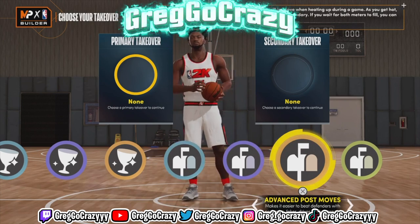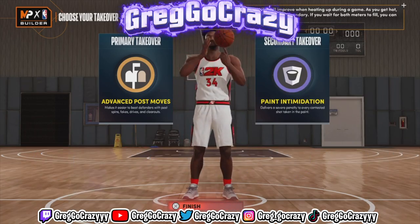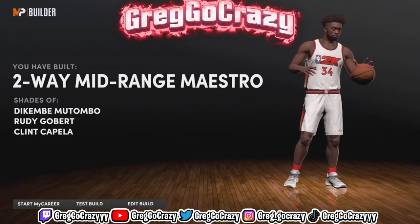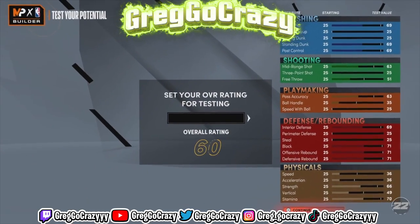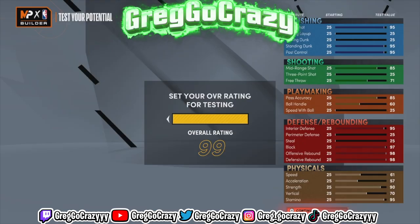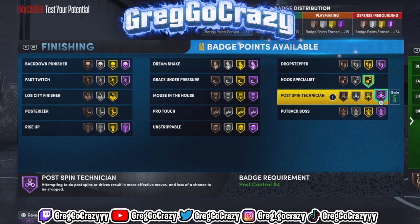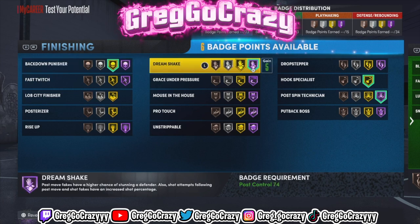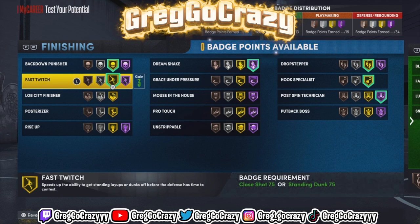For the takeover, I gave Hakeem this build advanced post moves, because he was a big post player, and also paint intimidation because Hakeem was a protector. The build title comes out to a two-way mid-range maestro. I don't know why they compared this build to Rudy Gobert or Dikembe Mutombo, because those guys weren't really best known for mid-range. These are the best badge loadouts I would give this Hakeem Dream build.